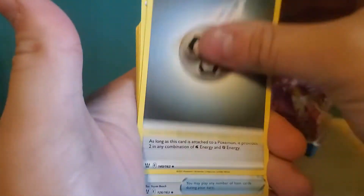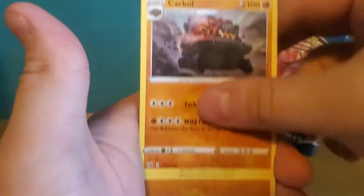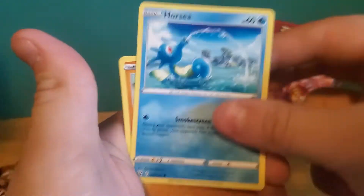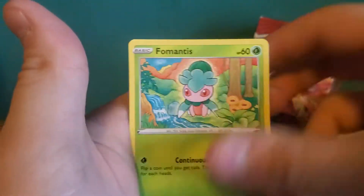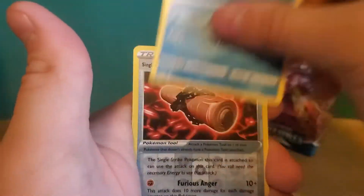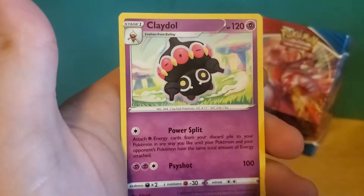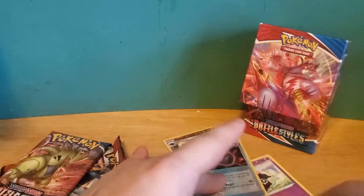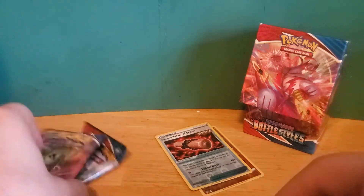We'll say Lightning for this pack. We got Rapid Strike Energy, Shearblader, Carkol — just saw you — Mankey, Galarian Slowpoke, Fomantis, Remoraid, Single Strike Squawkabilly of Scorn — reverse holographic. Our rare is Claydol, non-holographic. Not looking good for this battle box. Very poor showing — hopefully the Tyranitar's in the next one.